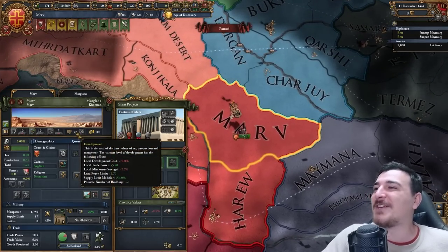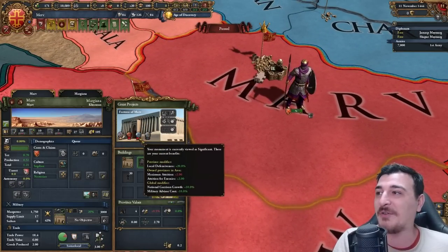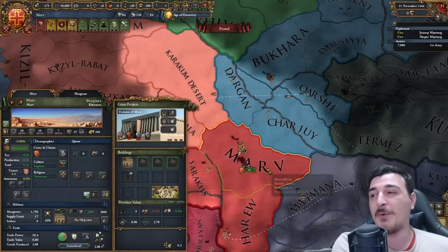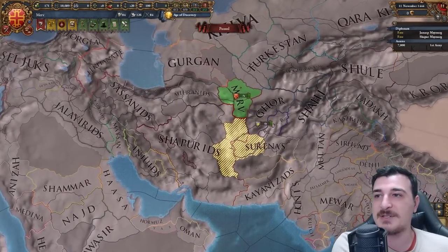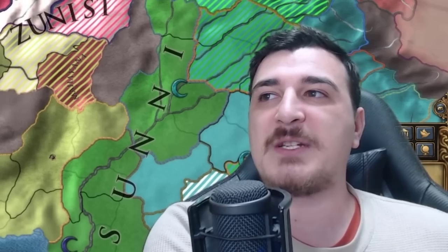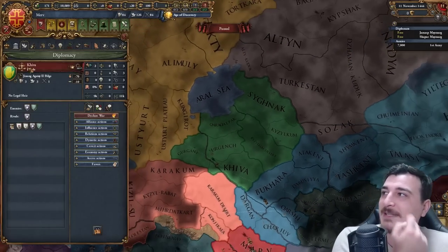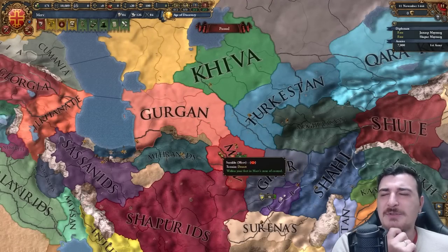We have 27 development in the province of Merv, 13 in Harev, and 8 in Sadak — that is insane. We also have the Fortress of Merv giving us global military advisor costs, national garrison growth, defensiveness locally, and attrition for enemies in the state provinces. There are also a lot of Zoroastrians around, meaning we can dodge aggressive expansion between Zoroastrians, Mahayanans, Nestorians, and Manicheans.